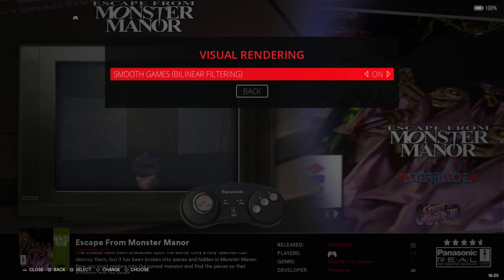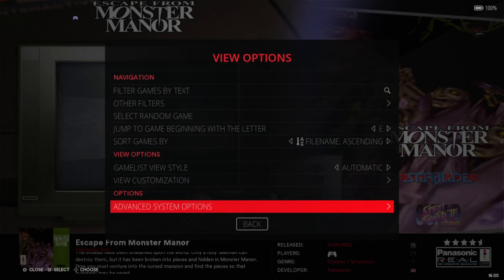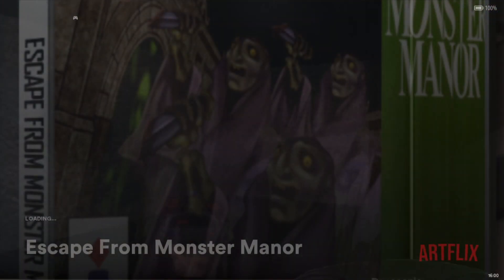Bilinear filtering reduces the screen size from full size a little bit, but it compresses things and just makes the image that much sharper and a bit more fresh-looking. So with these settings applied, let's try out Escape from Monster Manor again.